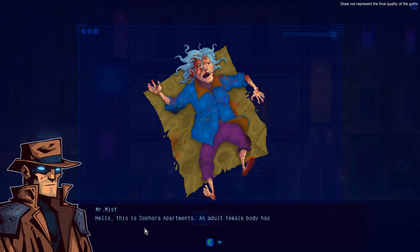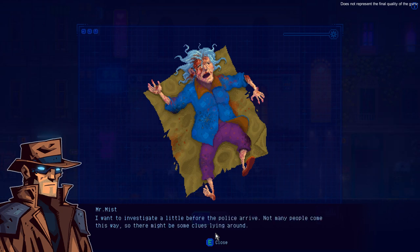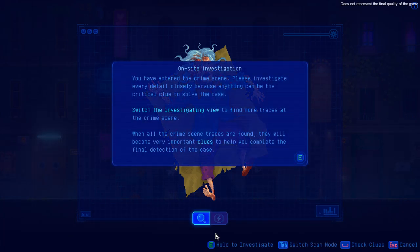Hello, this is the apartment. An adult female body has been found at the garbage dump downstairs, please come as soon as possible. I want to investigate a little more before the police arrive - am I a detective or something? You've entered the crime scene, please investigate every detail closely because anything can be a critical clue. Solving gauge switching to investigate mode - find traces of the crime scene. When all crime scene traits are found they will become a very important clue to help complete the final detection of the case.